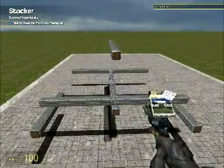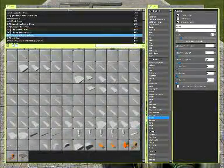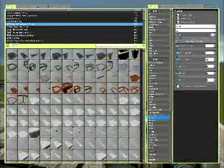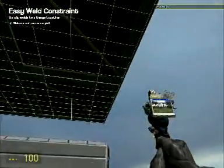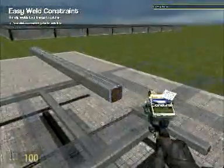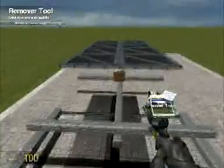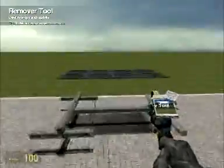Just stack here. Now spawn a 2x4 metal plate in Phoenix Spawn. Freeze it and weld one step in from the edge so it's aligned properly. Freeze the plate, get your remover tool, and remove that. So now we have a perfectly aligned plate.